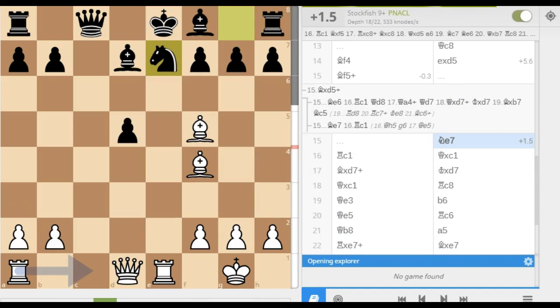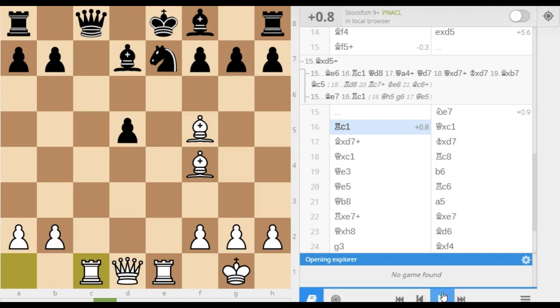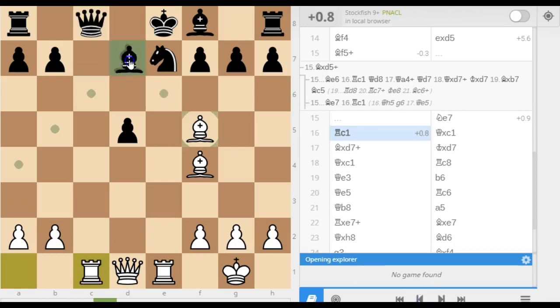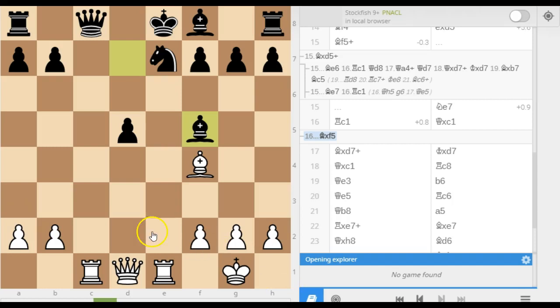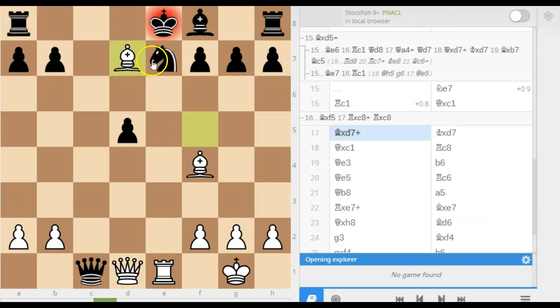Anyway, he played his knight to e7, and then I played rook to c1. Here he again made a mistake — he captured with the queen. If he had in fact captured with the bishop first, this would have been a lot better. As now I can capture here, and he captures back with let's say the rook. It's actually a little bit difficult for white to claim much advantage materially speaking — black is actually winning on material. But white does seem to have all the attack, so if he's able to keep the attack going he should be able to win. So I captured here with the check — a nice intermezzo move. He captured, and I captured on c1.